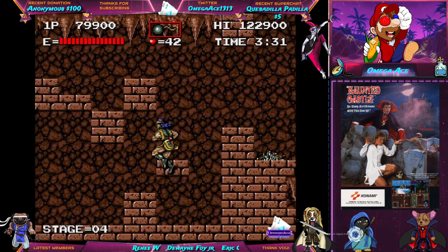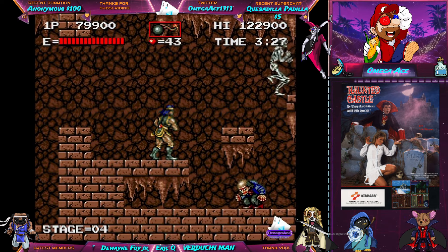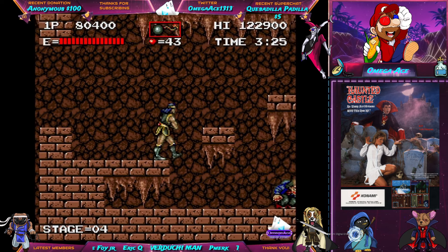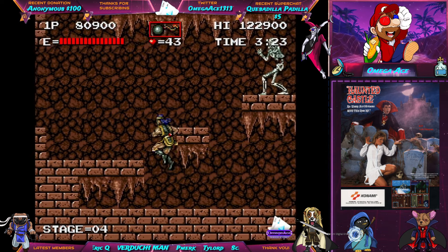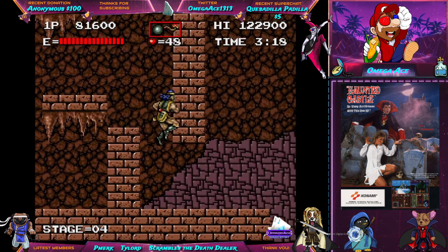And there's another subweapon. Of course I'm grabbing it so I can get another five hearts. At this point I've got a ton of hearts — I have 43 hearts — but of course I'm going to keep collecting them. There you go, there's another five.